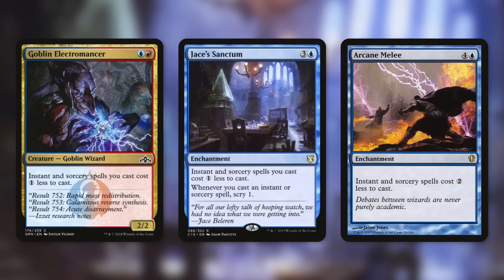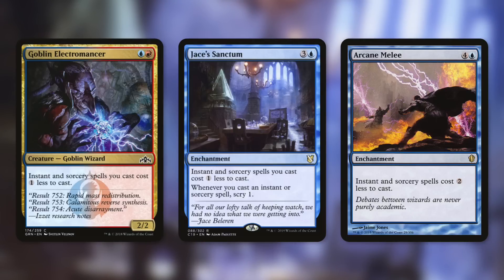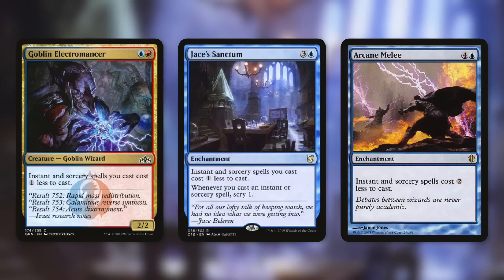Perhaps the most comparable card to Font of Magic is Jace's Sanctum — an enchantment for the exact same cost. It says instant and sorcery spells you cast cost one less to cast, and whenever you cast an instant or sorcery spell, scry one. So it helps reduce costs and aids card selection. That said, in the vast majority of situations I would much rather have Font of Magic even at just two cost reduction — you don't get the scry, but that's okay.